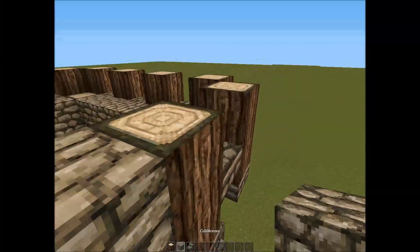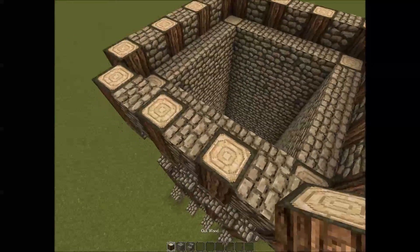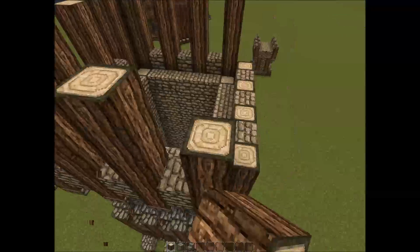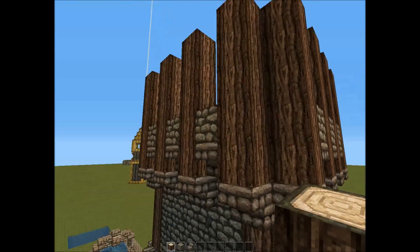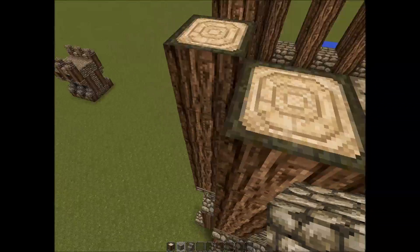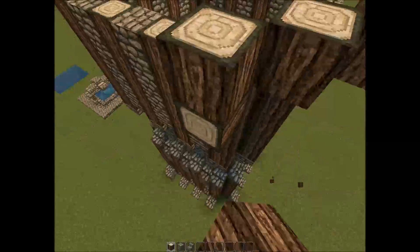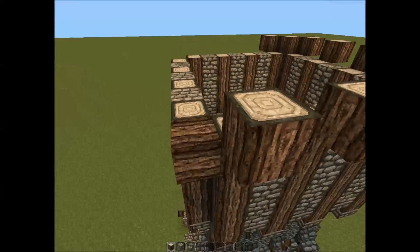Then grab your upside-down stairs and fill them in between here, so you've basically got a mirror image of what you built at the bottom. Then a block on top of them. You're probably going to be knocking these blocks out in a minute, but we'll put them in anyway in case you want to keep them. So you want to bring this up another three so it doesn't get too top heavy. Have a look at it from the ground — yeah, it doesn't look too top heavy. So you want to fill in the middles here with your cobblestone, and now you want to jetty all of the logs out one.